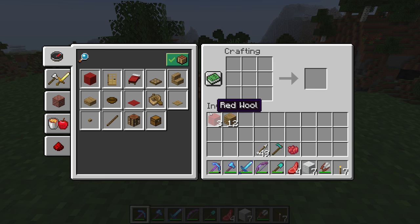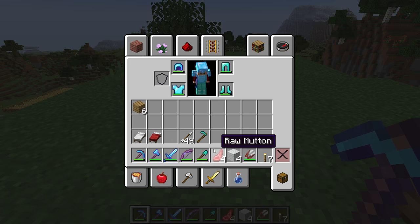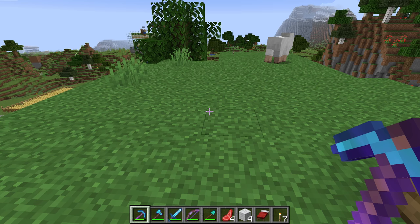Once you have your wool, go back to the crafting table. You're going to need three wood planks and three wool to make your bed. Finally, to lay your bed down, just put your bed on the action bar and click the use button or right-click on PC to lay your bed down.